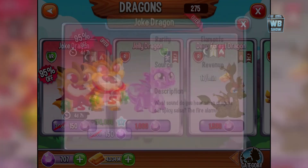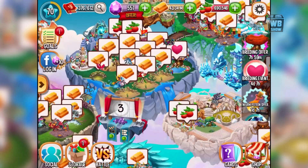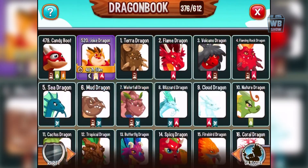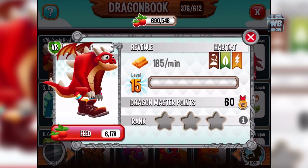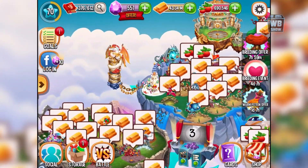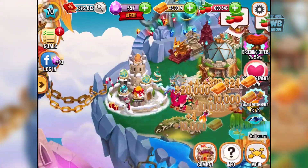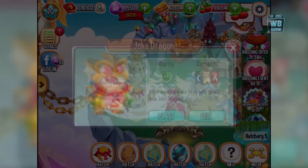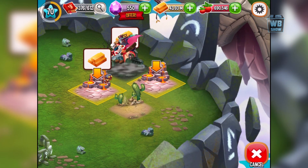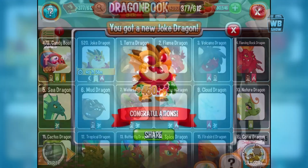As you can see, this is the joke dragon. I don't have the dragon - it's a three element dragon with dark, light, and flame. Let's just buy it - confirm purchase. It's great that they added the confirmation button. There's a candy boot dragon too. After I buy it I still need to wait for it to hatch, which is 16 to 17 hours. I'll just rush it with gems. We're gonna place it into this habitat - bam, there it is. So number 520 is what you're looking for.